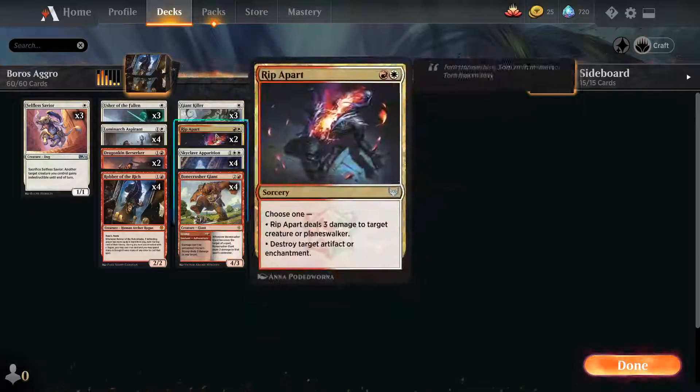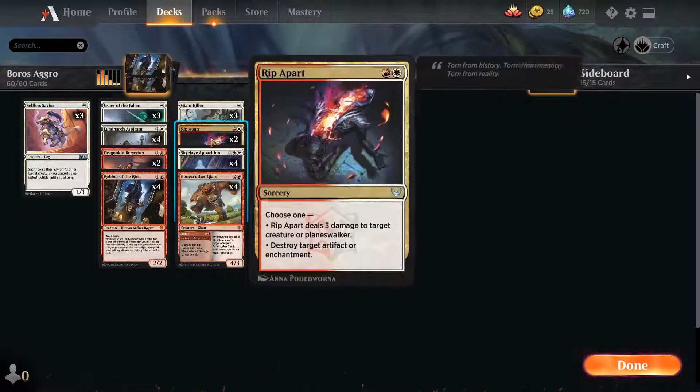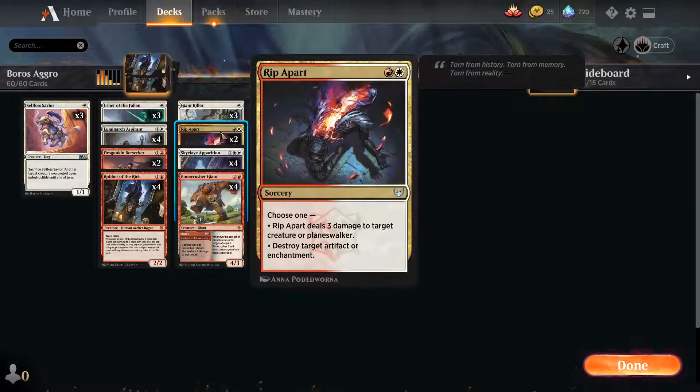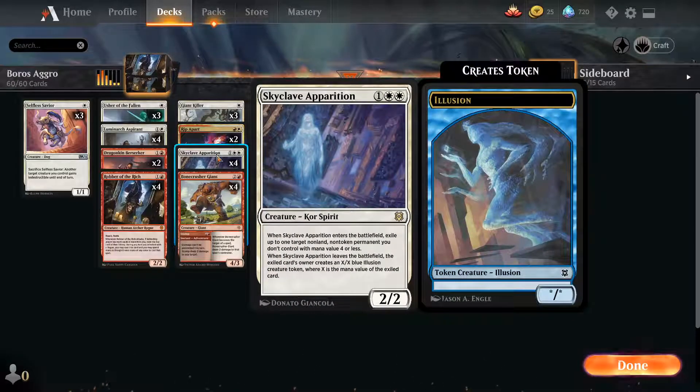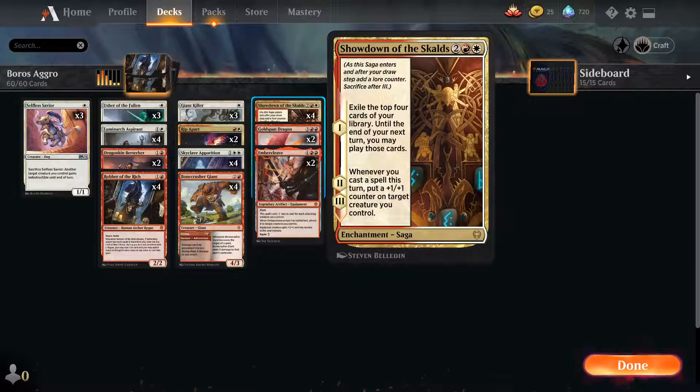We have all our hate cards — big stuff hate, artifact and enchantment hate, which this deck really needs with so many over the top decks. We just destroy their big stuff and they're kind of crying themselves to sleep. We have Skyclave Apparition to exile their annoying stuff, and Bone Crusher Giant to deal with those annoying two-toughness creatures, and it can get in for lethal a lot.